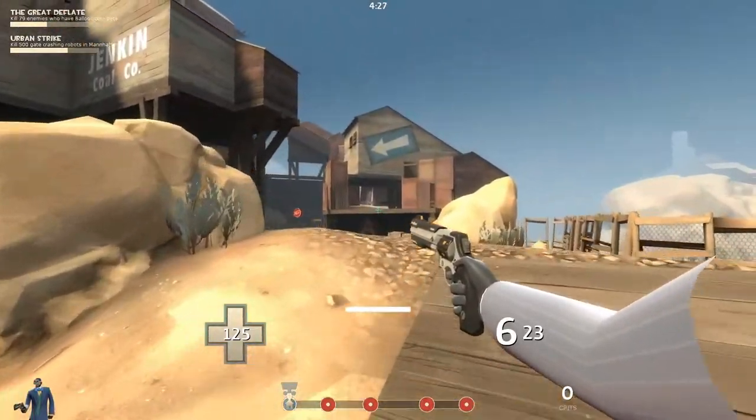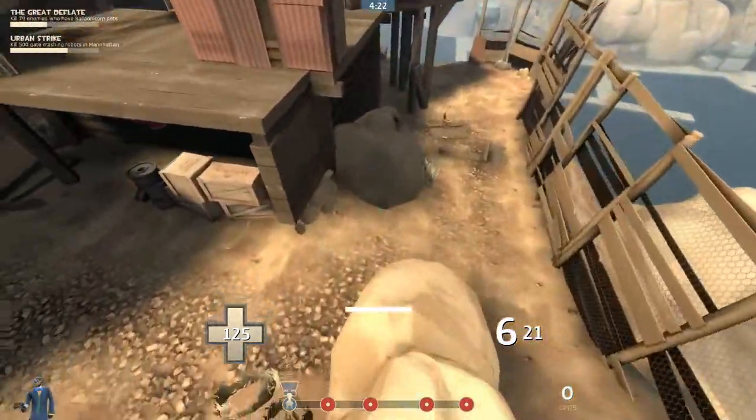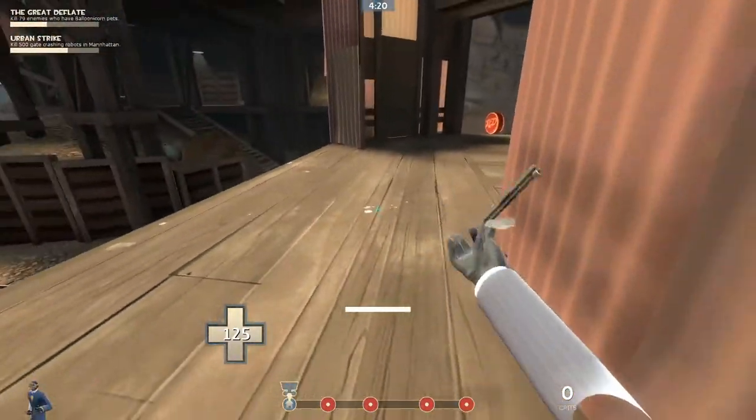When attacking first point on blue there'll very often be snipers or engineers hiding up there. What you can do is climb up this rock and very easily get up here.